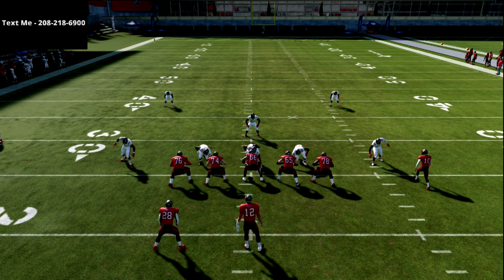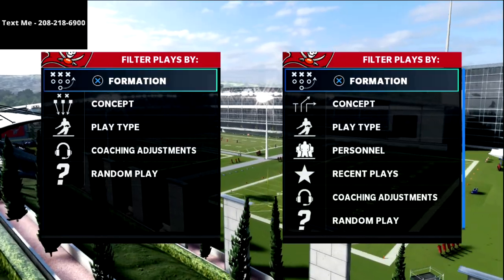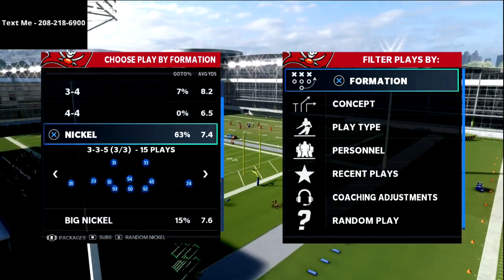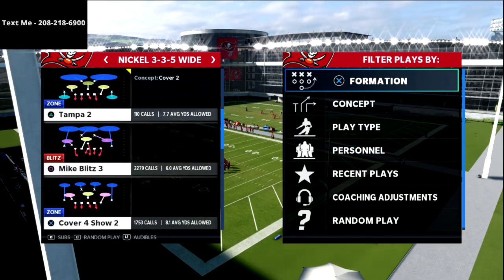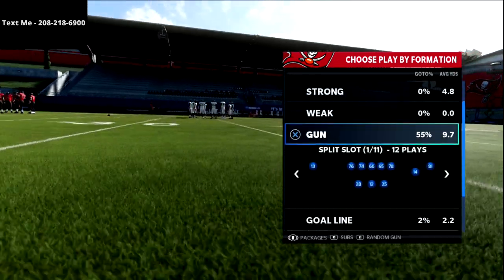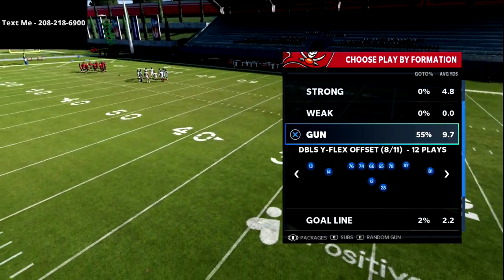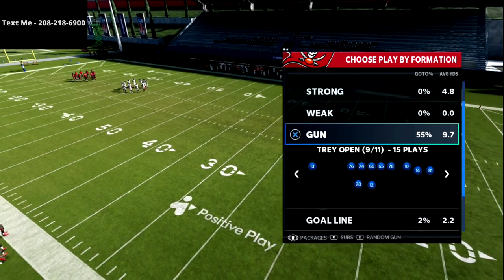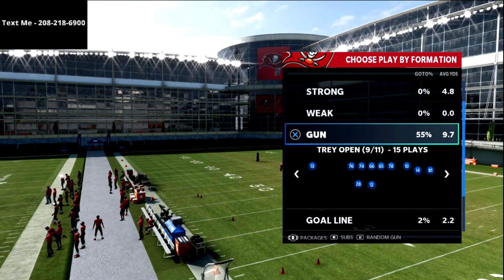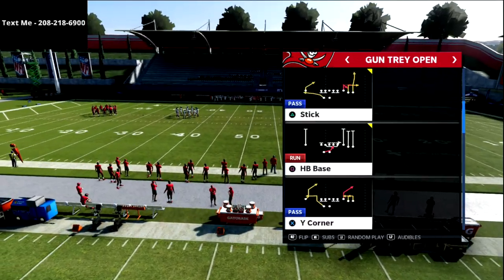What's going on guys — in this video we're sharing my favorite way to beat the blitz from Gun Tray Open. Tray Open is a very fun offense to run; it's good against man, zone, and especially match coverage because of the spacing. We've been doing a series on this mini scheme — I think it's out of the Vikings playbook, but you can also get it in the Browns and the Broncos.